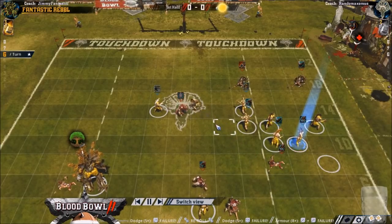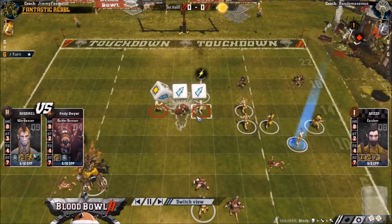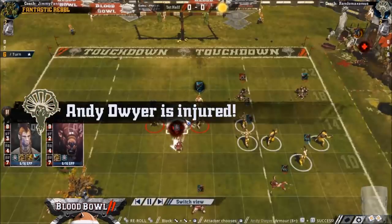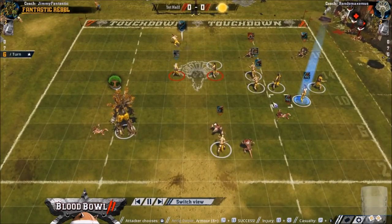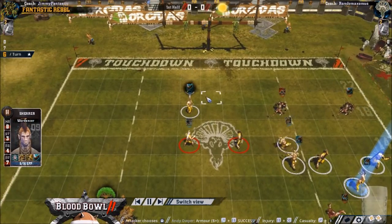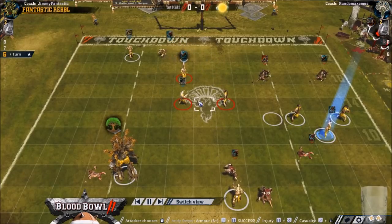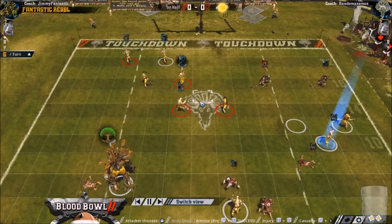Obviously three dice here with tackle - I'm not going to not do that. With gutter runners I greeted this, though I'm not sure I should have done. I got a Cas, which was very good, but with the ball where it was - if I had triple skulled it, that was only triple skull that loses me the game and would have left the ball completely exposed. He was kind of in the way - directly in the way I wanted to go - so I didn't hate rerolling that.